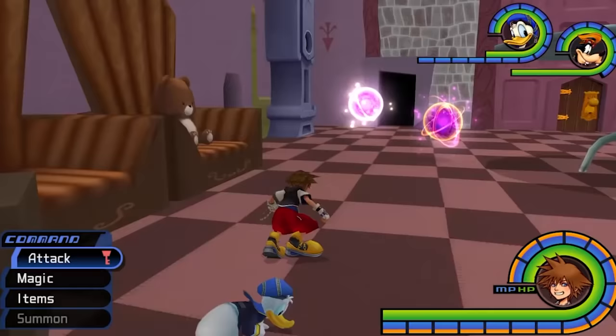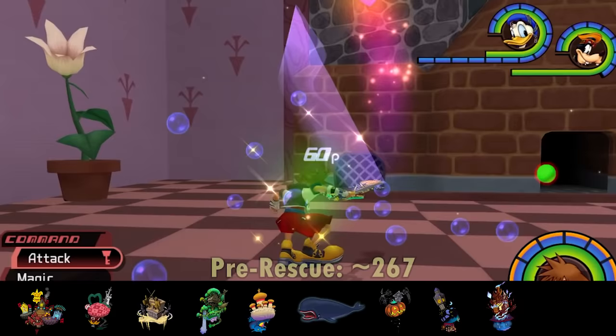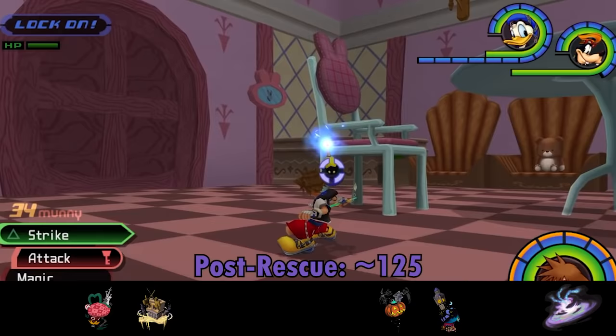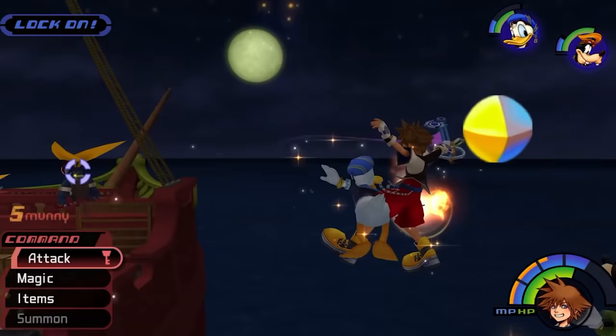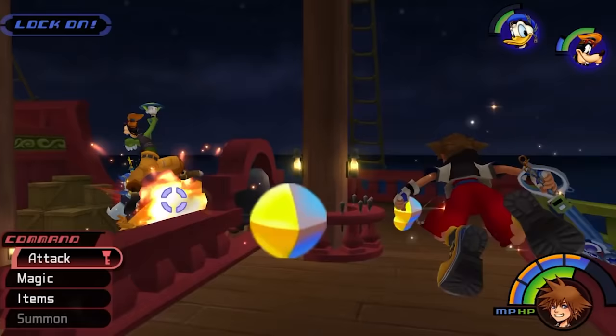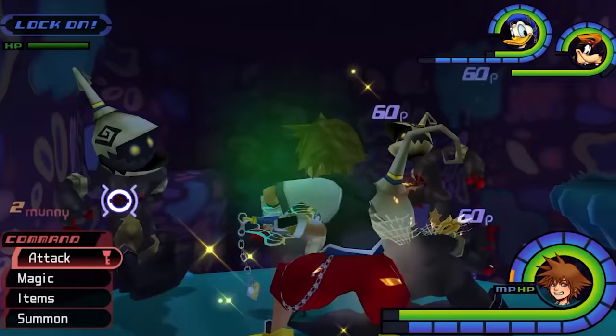I plan to give each Heartless species a brief moment in the sun, showcasing its design, attacks, item drops, where each kind is most common, and even an estimate of the total population of unique spawns in the game. You can refer to the bottom of the screen to see which world each enemy appears in in both the pre- and post-rescue phases, and right above that, a manually counted approximation of how many unique spawns that enemy has in each phase.